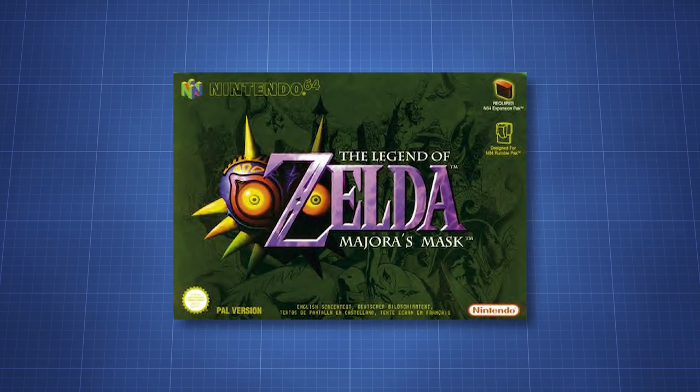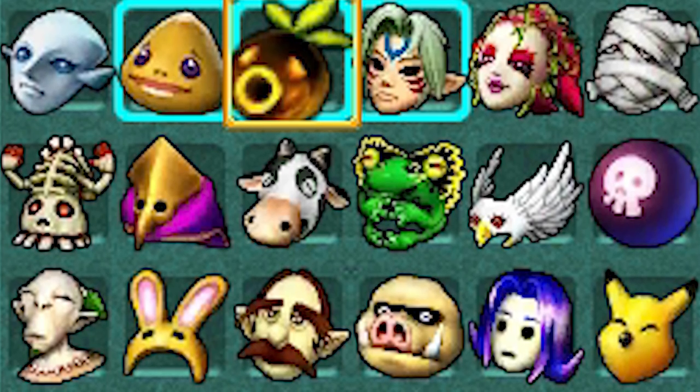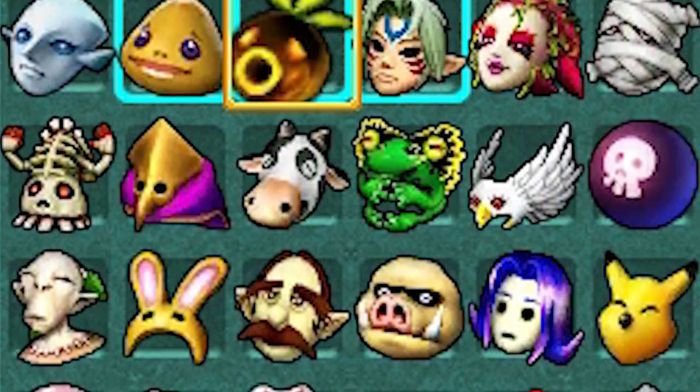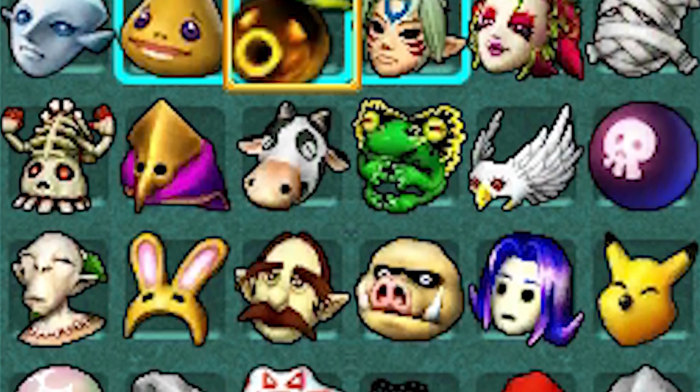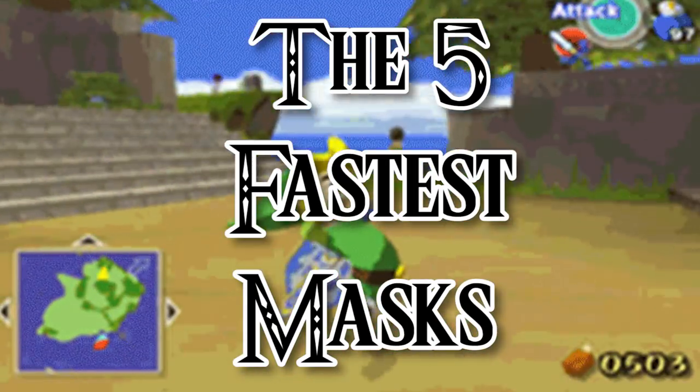One of the main components of Majora's Mask is, well, masks. And while it might have looked fairly hard to obtain some of them, there are some easy and quick tricks that can help you. But it would be boring if we just listed the ones that are quick to obtain. So let's check out the five fastest masks to obtain with the use of glitches.